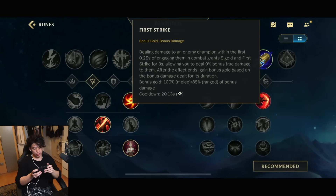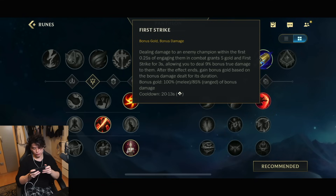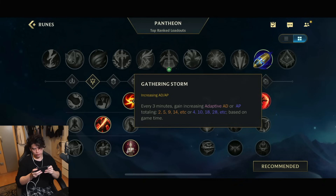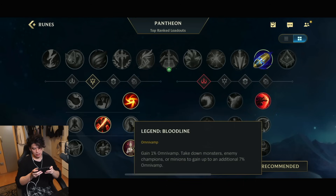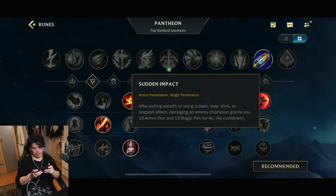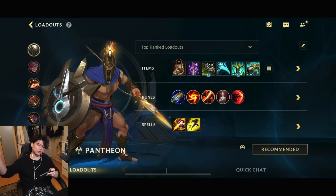For the runes: First Strike, guaranteeing us true damage and gold scaling. Since we have a lot of burst damage, we can get a lot of gold every time we use a combo. Gathering Storm for attack damage scaling. Giant Slayer for additional damage when opponents have 700 bonus HP. Legend Bloodline for sustain and Nimbus Cloak for more armor penetration. Hope you guys enjoy — let's hop right into it.